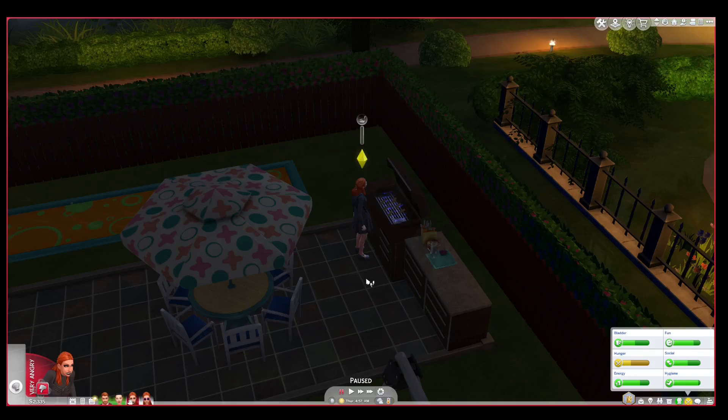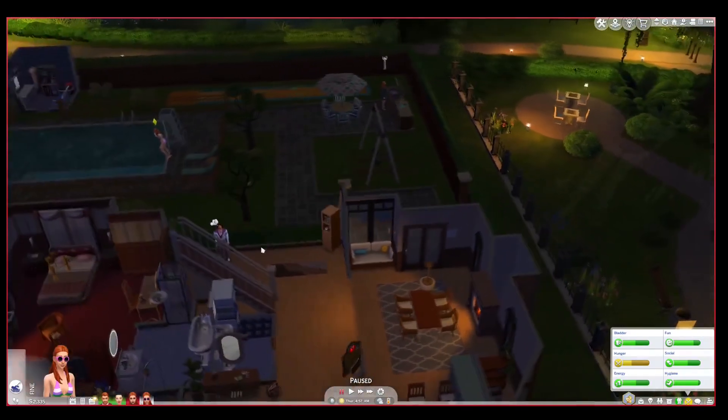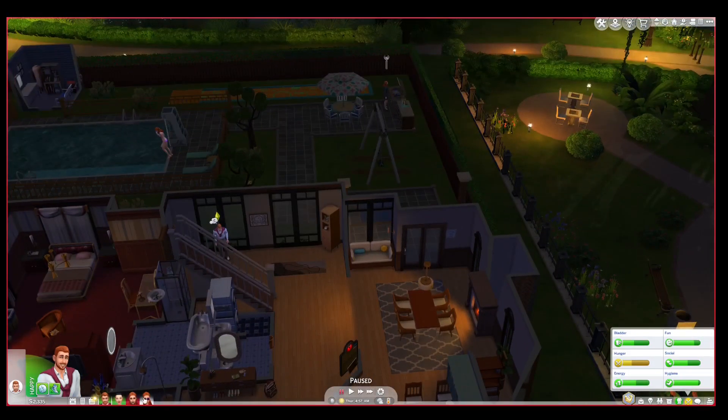Lilith is doing the same with Dirk Dreamer — they're both one year apart. In my game, Angela was the first born twin, that's why she's the favourite daughter.